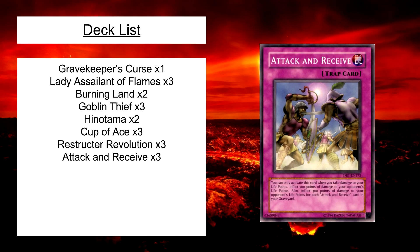Alright, let's go through the deck list. There are a few ways you can build this deck — I just think this is the optimal way. If you don't have any Lady Asylum of the Flames, that's not really a problem. You can swap her out for a Cobra Jar or maybe a Needle Ball. Otherwise, I keep this deck fairly similar to how I have it.